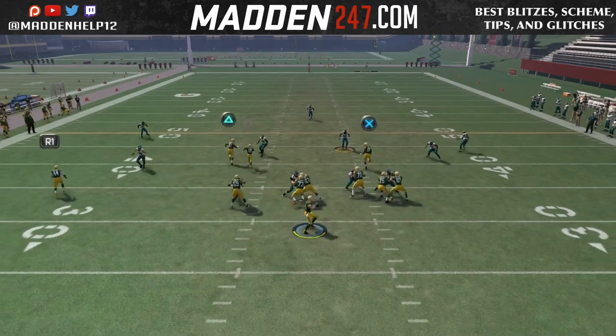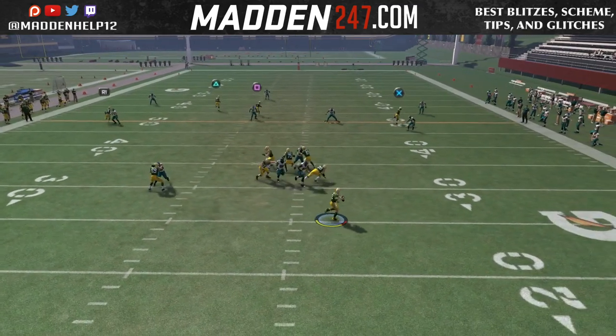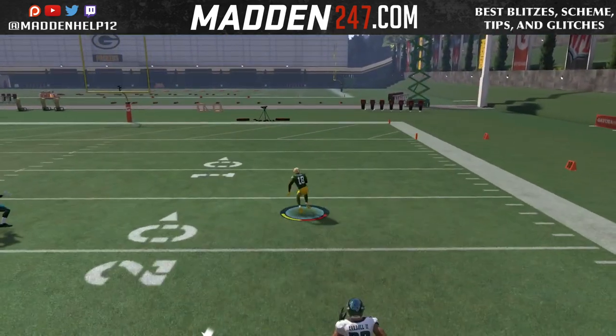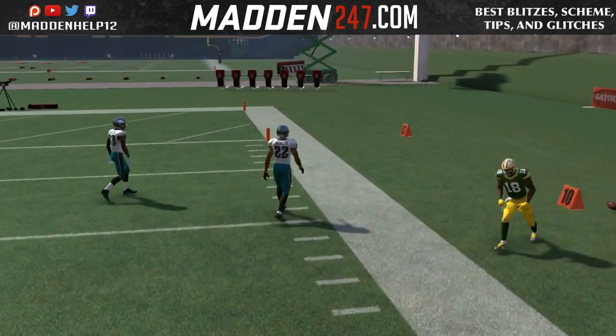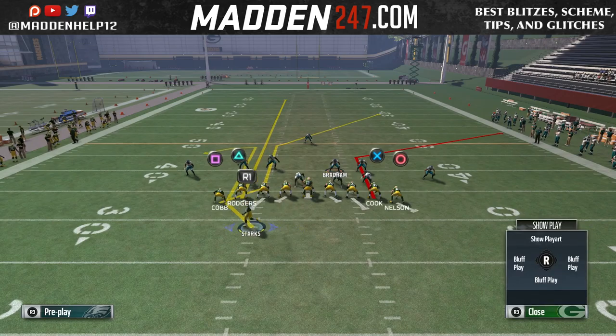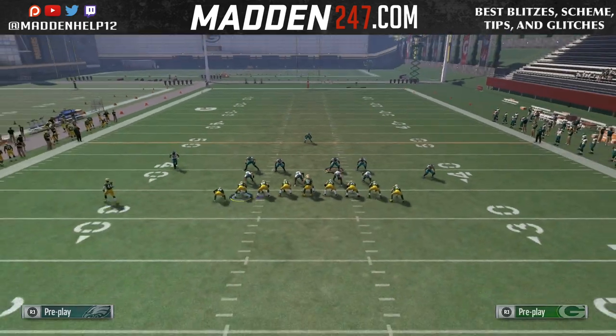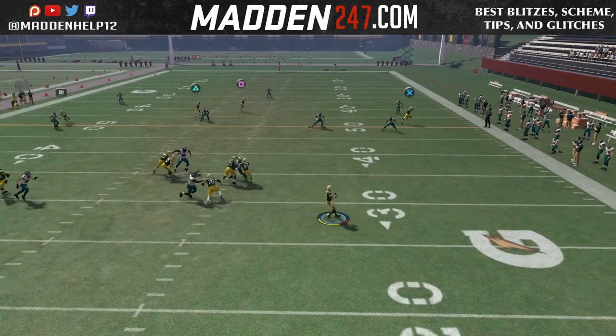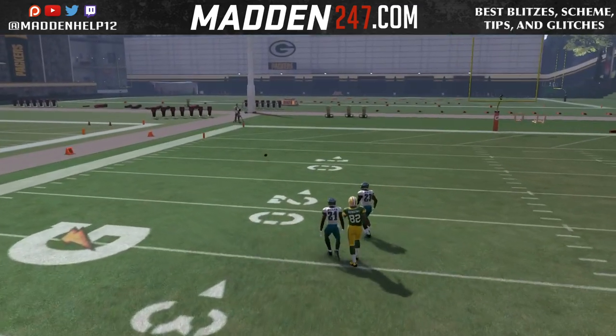They can't cover both of them for a one play touchdown — they have to pick their poison while they're in Cover 3. So you want to make sure that your quarterback has good deep throw accuracy and you're able to roll out of the pocket to get enough time. Here is an example where we motion the halfback over and I'm not going to let him set to show you that the cornerback just continues to back up and doesn't play that comeback. So you're throwing it into coverage there.